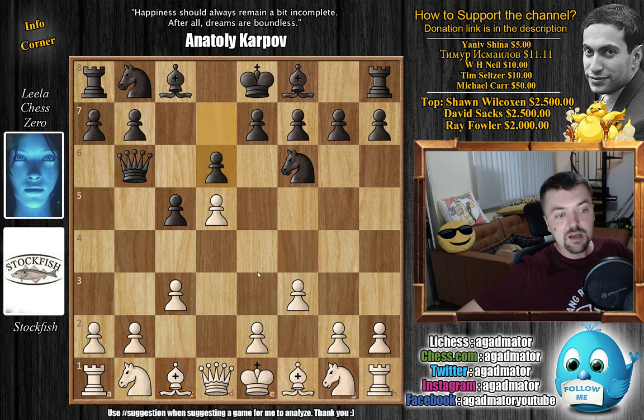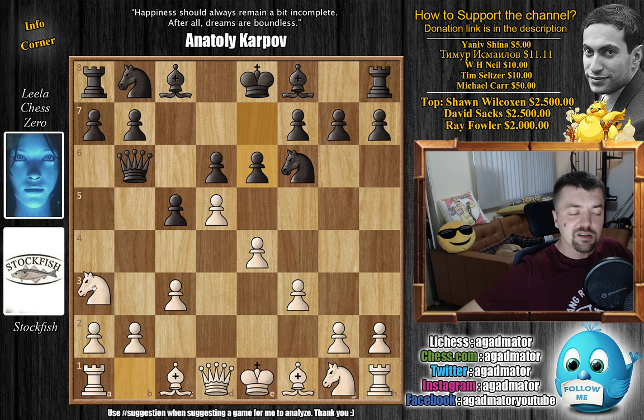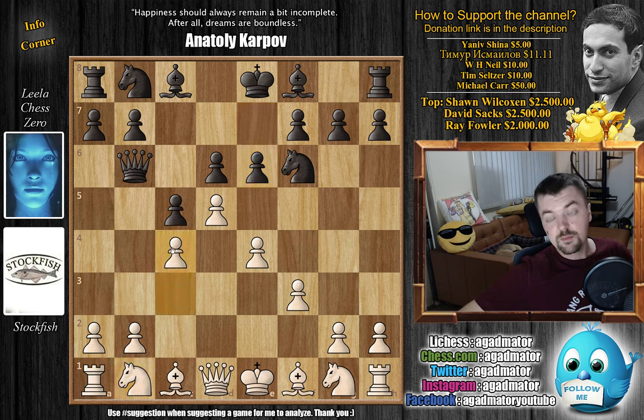We have d6 by Leela, now comes e4, and now e6. This position has been reached before, but there is only one game in the database where knight to a3 was played. Here we have c4, which is a new move in the position, and it is at this moment that Stockfish played c4 that we have a completely new game, never before played.